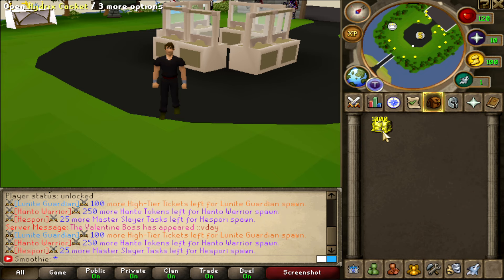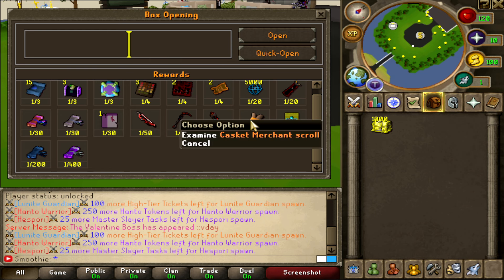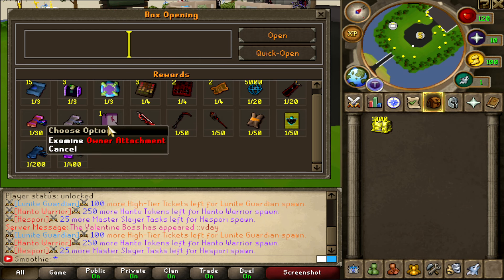I got 1000 hydrix caskets that I'm gonna open — these ones are worth 125 dollars in the donator store, but you can get a lot of good stuff. The most rare item is the x2 DDR booster, and also the x1.5 celestial scroll. These ones are very good, but also the gold card pack, the casket merchant scroll, the blood weapons, and the owner attachments — that one is so expensive.